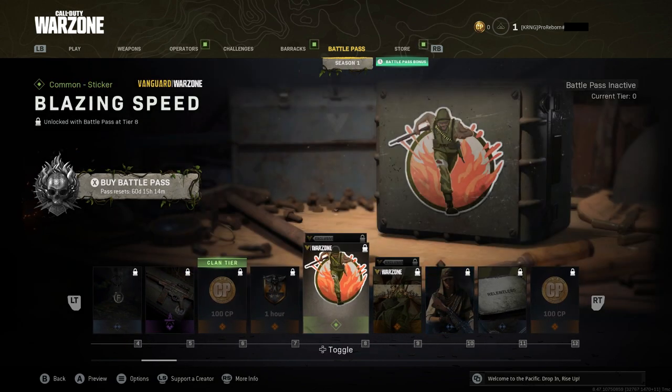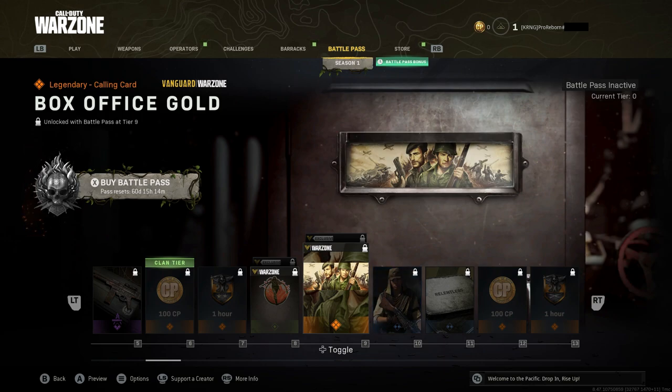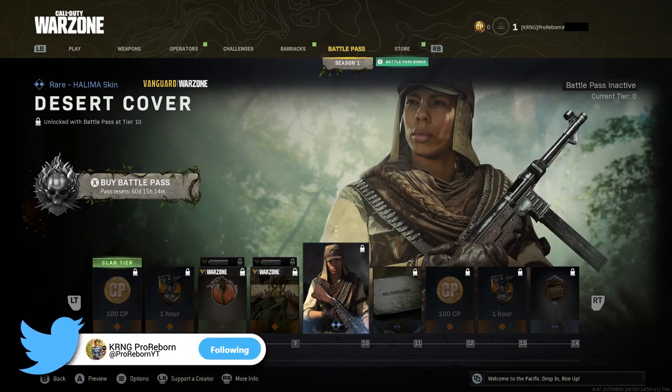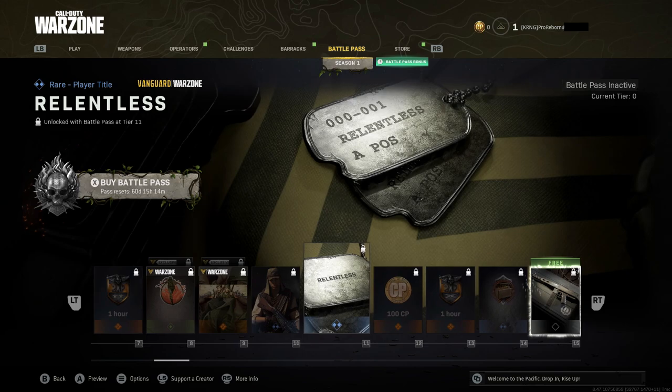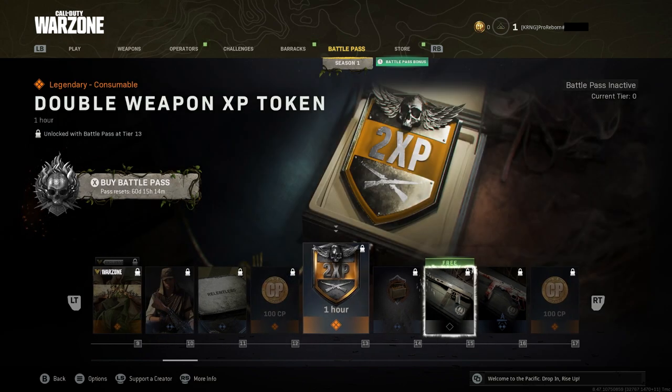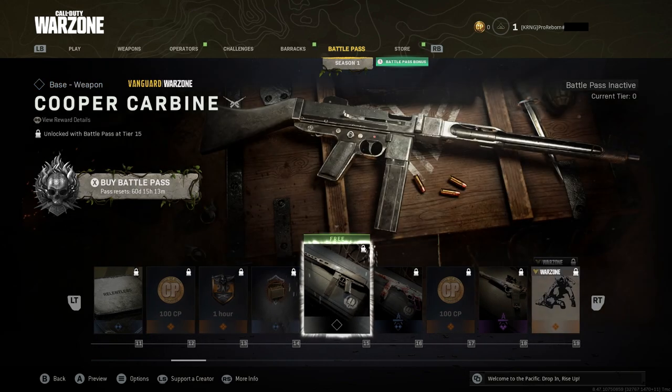More double XP, a Blazing Speed Sticker, and another calling card. With Vanguard there are now calling card frames — so the calling cards are a little more badass now in Warzone. Before I really didn't care about calling cards, but now that we have the frame and the actual calling card, it makes it a little more personable. You're also going to get the Desert Cover Halima skin, a Relentless Player title, more COD points at tier 11, and more double weapon XP. They're definitely stacking you up with double weapon XP.